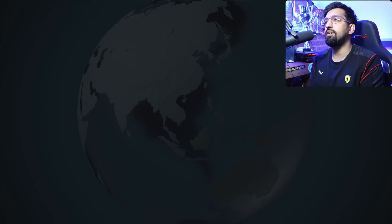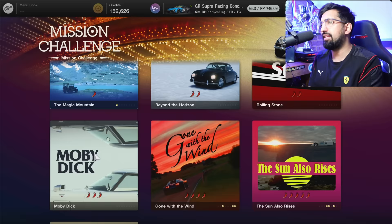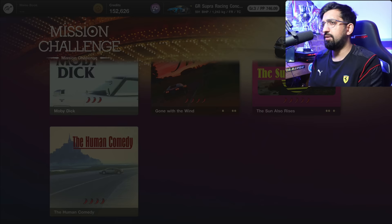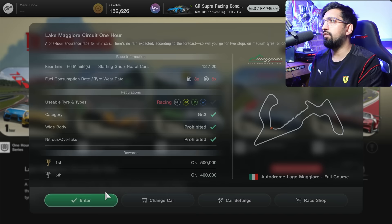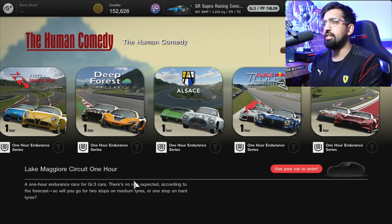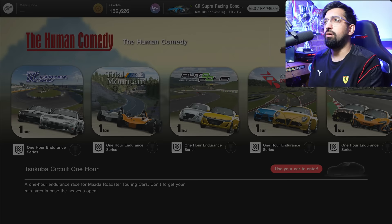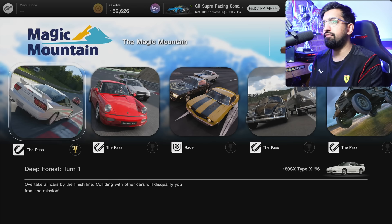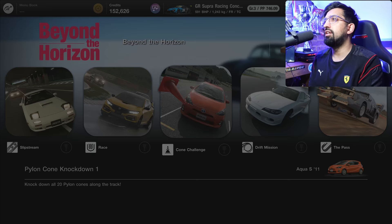In the missions area you have some custom missions — a part of the game that launched with the game but hasn't really been expanded. They added the human comedy but didn't go further. These are custom longer races that a lot of people were crying out for, and at one time these were actually some of the best credits per hour you could get. You've got interesting events here in mission challenges with different styles — overtaking cars, racing, cone challenges, one lap magic.